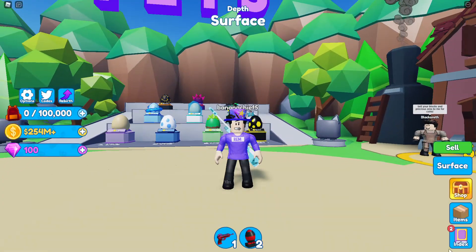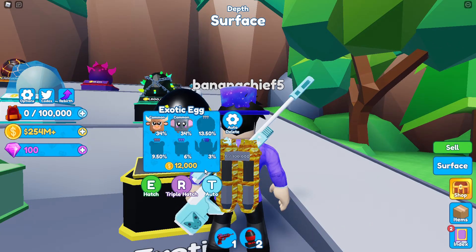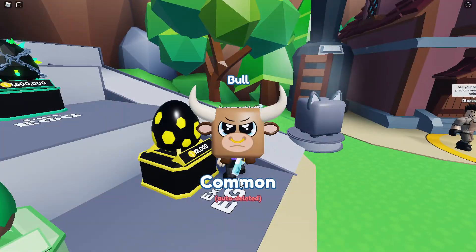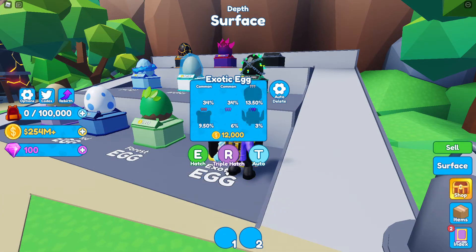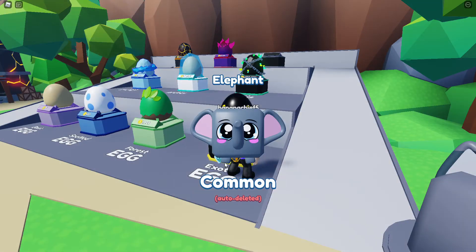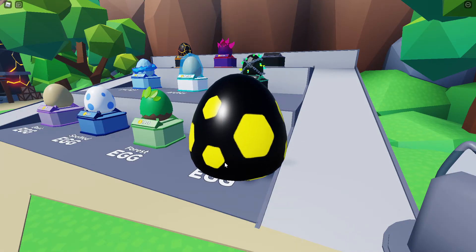I really wanted to hatch that epic. Now the exotic egg — look at this, we have a 6% epic and a 3% legendary. This egg also increases in price massively to 12,000, which is kind of crazy if you think about it. Let's hatch a few. There we go — the tiger epic!